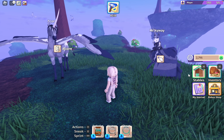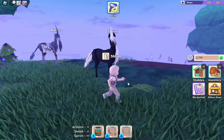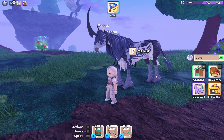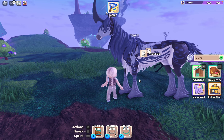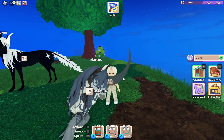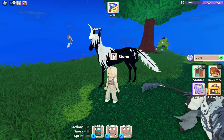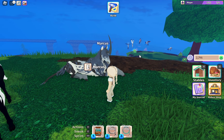Here are two of my unicorns. This one's name is Storm — I believe I caught him in the wild. And then Marcus, who I bought from the market stores. Can we just take a minute to appreciate the fluff on this dude? He has feathering on his legs, a stomach fluff, a beautiful thick mane, and a fluffy tail. I love this tail on the unicorns. He also has a star on his butt — he reminds me of My Little Pony cutie marks. I bred Marcus with another horse and got a foal.